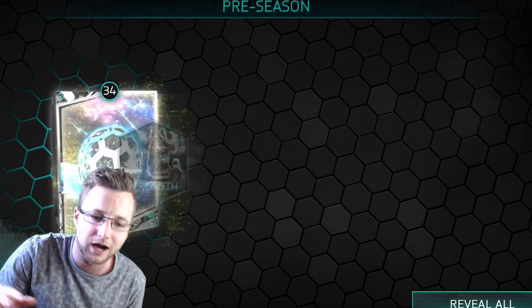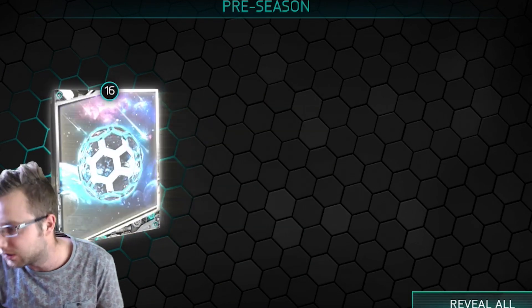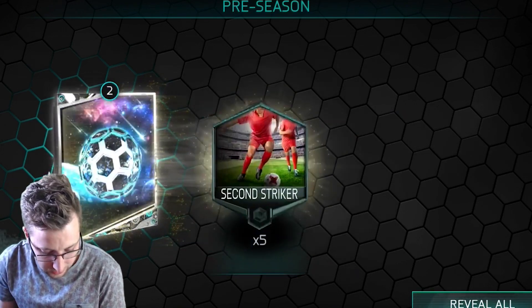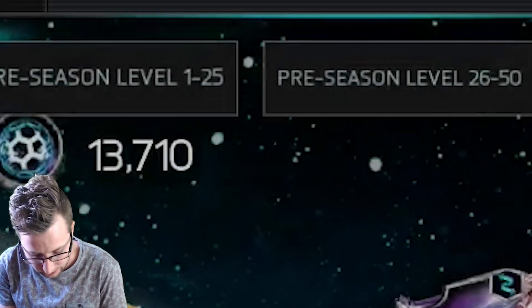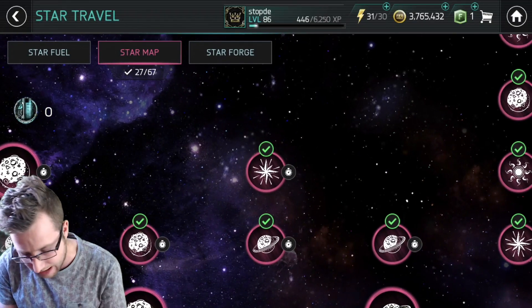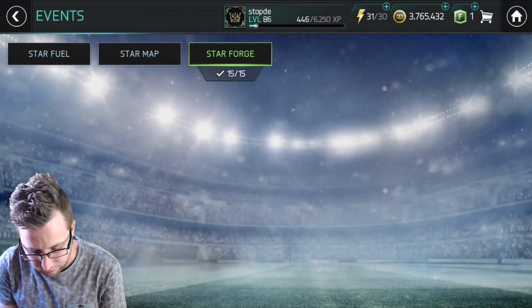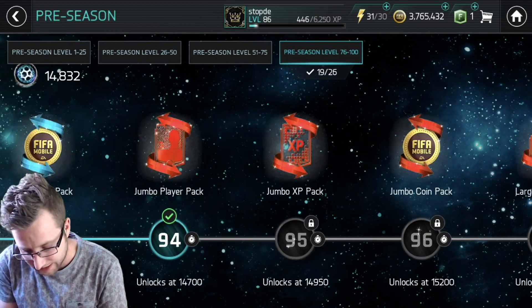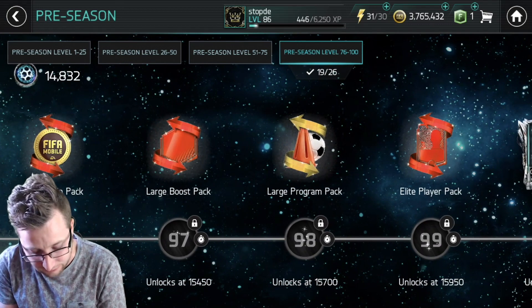We played him earlier because I want to do a little bit of gameplay with him. Put him on the team — so you can see we got Courtois here. Definitely excited about adding this new keeper card to the team. I love the card art, especially the way it looks in the events. We got the star travel thing going on right now, and we're almost to the last stretch to Ronaldo. Five more levels to go.